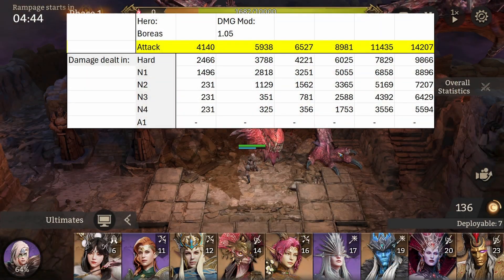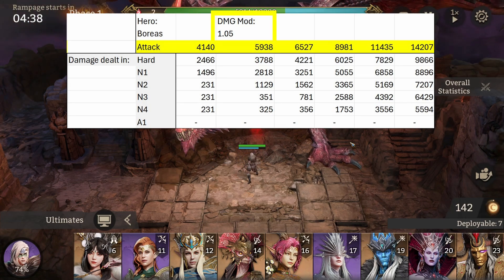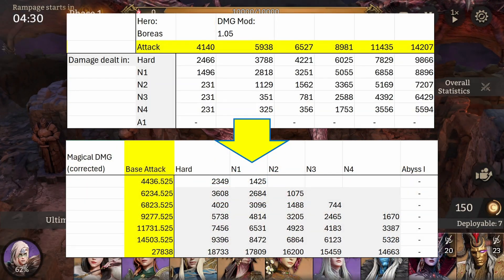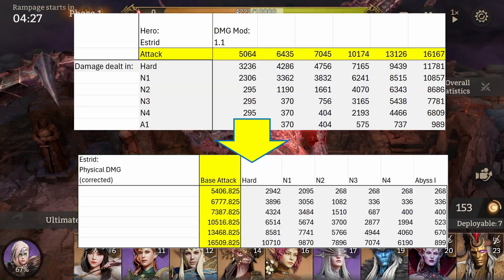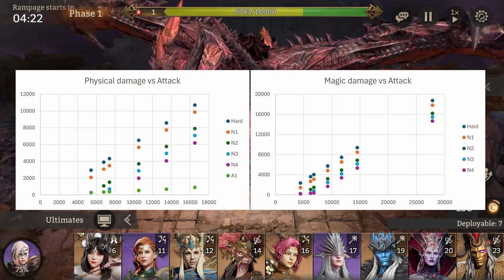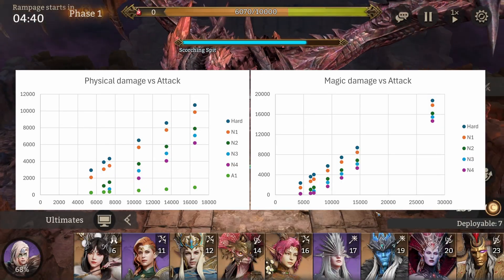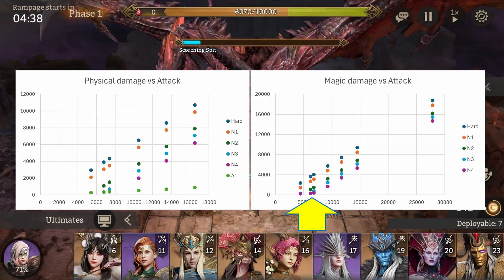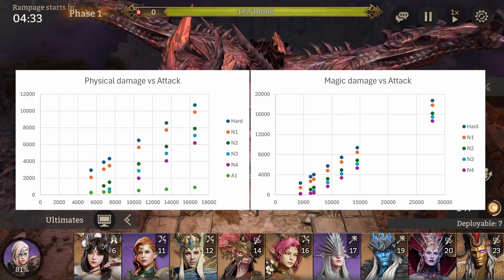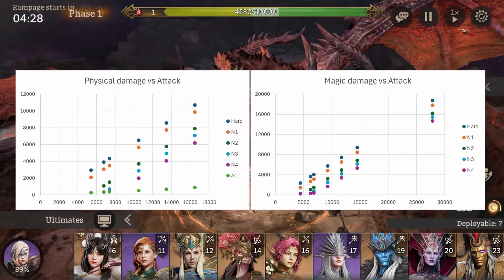Before I plotted my data to find the damage formula, I had to divide the damage my test heroes dealt by their damage modifiers. Boreas has an auto attack modifier of 105%, so I divided his damage by 1.05, and I divided Astrid's damage by 1.1 accordingly. When we have a look at the graph I plotted for each difficulty for both magic and physical damage, we see that most of them are nice linear functions. As we move to higher difficulties, we realize that the functions start to bend sharply at lower attack values.